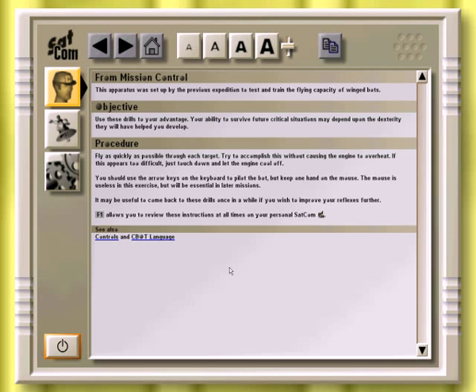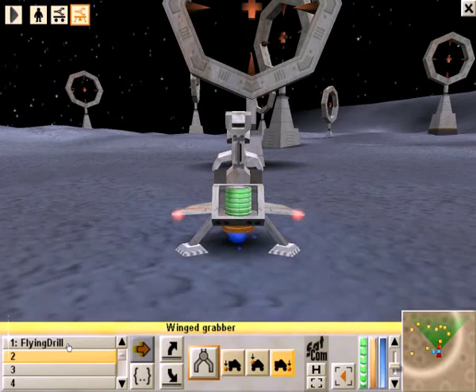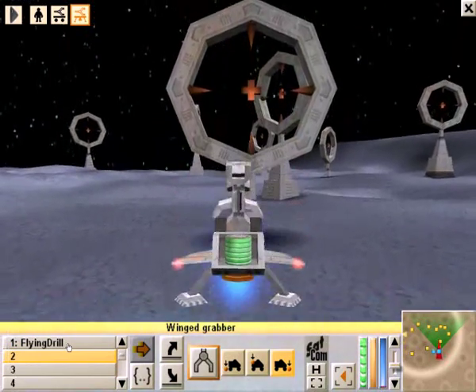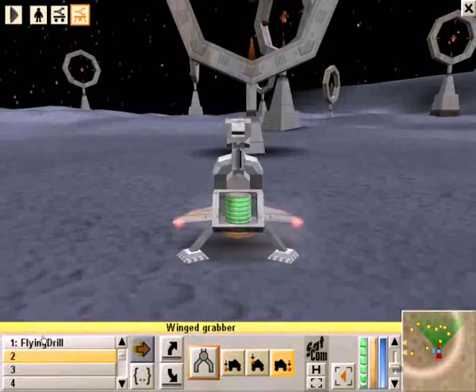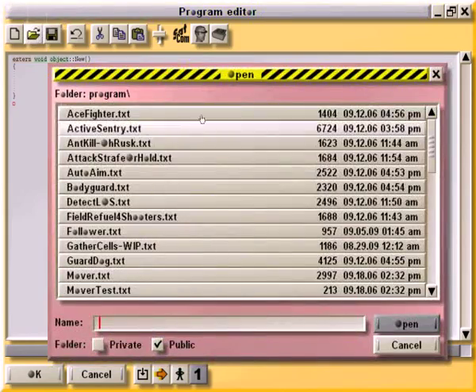They're basically talking about using winged bots to shoot at things. It may be useful to come back to these drills once in a while if you wish to improve your reflexes further — not really. Let's go ahead and start. Now, we could go through this manually, take our bot and fly through the little targets, but we've got a program to do that.